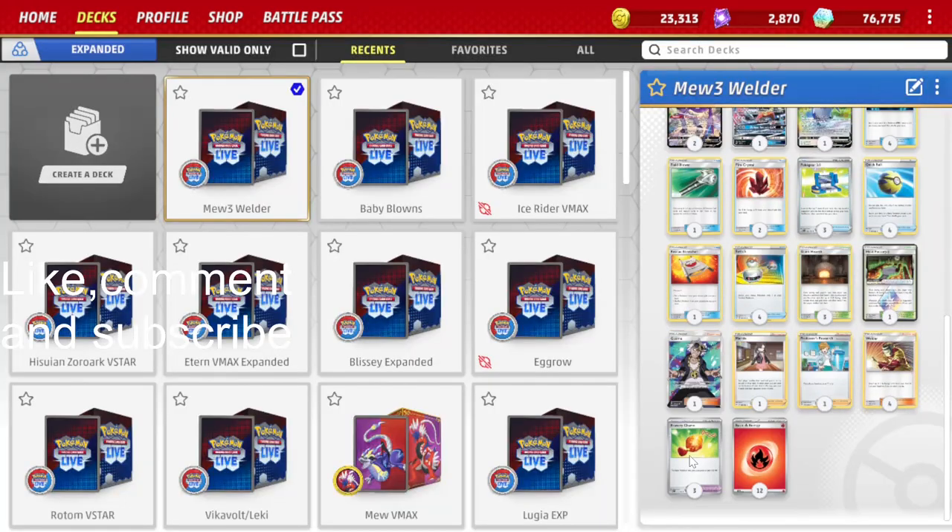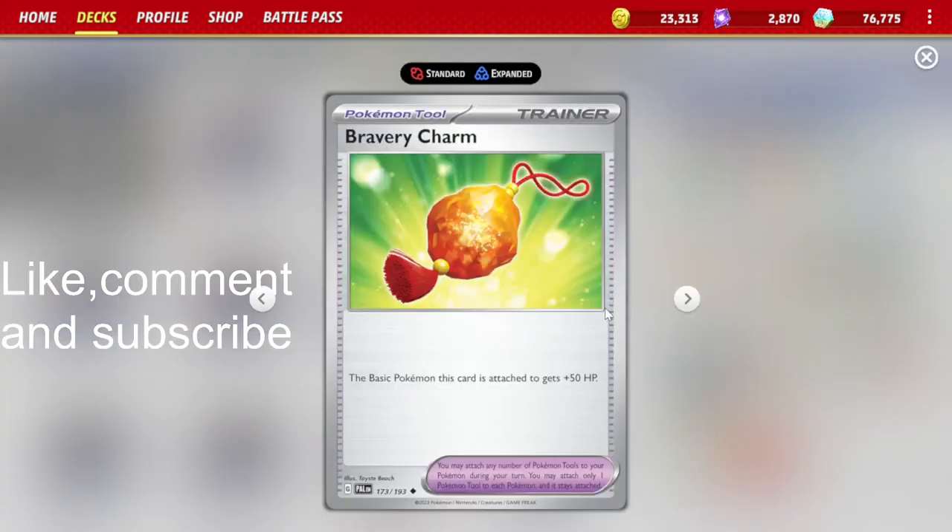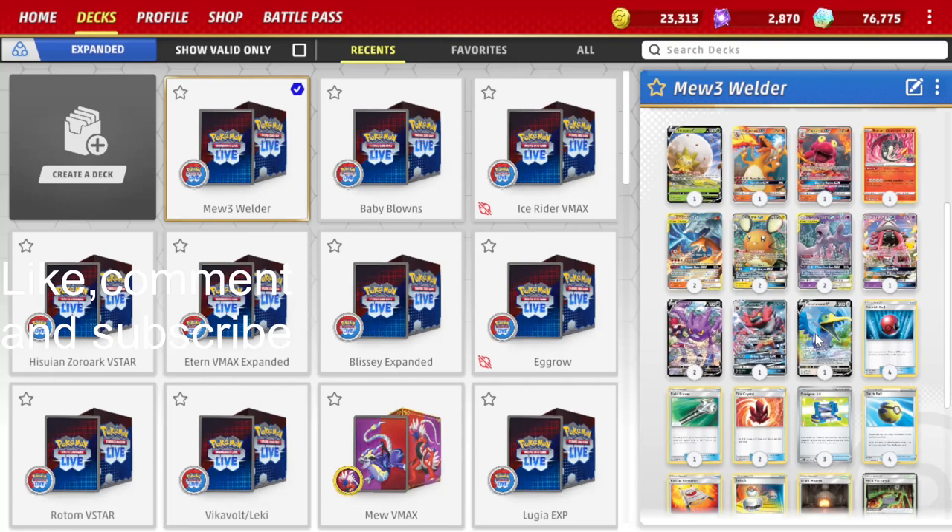We play 3 copies of Bravery Charm, which gives our basic Pokemon plus 50 HP. That means our tag team GXs will have 320 HP, which is very tanky. Okay, that's going to wrap up the introduction — let's get into some battles.